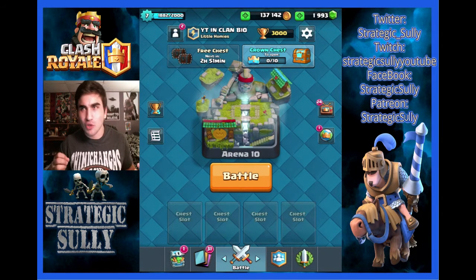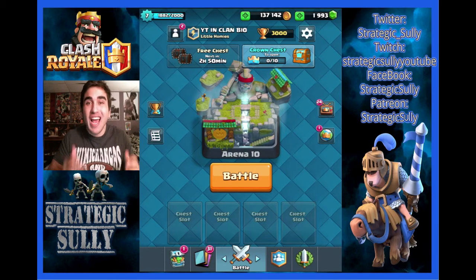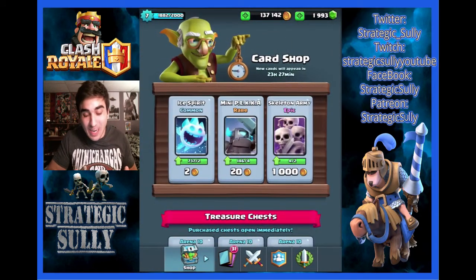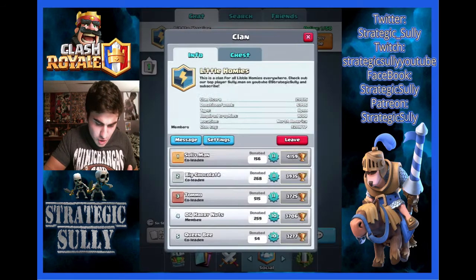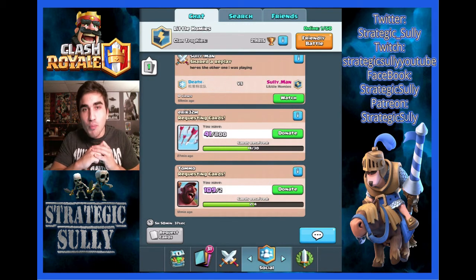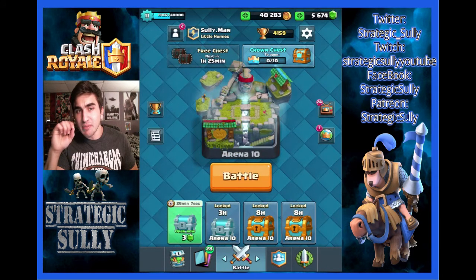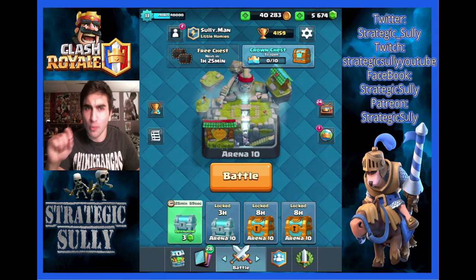Did I just say elite barbarians are crappy? I said they were crappy because I'm never going to use them — they are too overpowered and I don't even like regular barbarians. Let's check the shop — if we have the miner we can finally start playing on this account. Unfortunately we don't. So let's open up the clan chest. Wait — no clan chest? Where's the clan chest? I don't get it. Apparently, if you don't produce one crown, you don't get a clan chest. Well, I like this chest even less now.